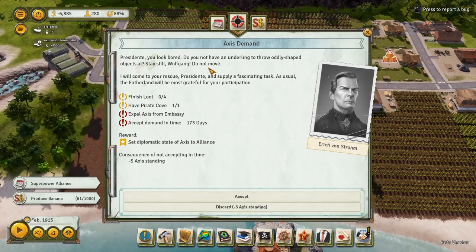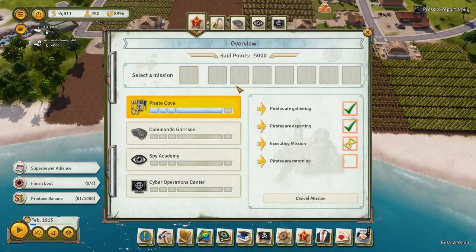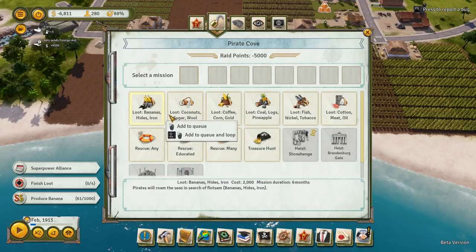You guys were telling me in the comments about how this Wolfgang character is actually pretty funny — I'm seeing that now. We have a finish loot task — have a pirate cove, we need four loots. Let's go ahead and do that. Our raids are almost going to be done at some point here, and we're going to have to loot a couple things.